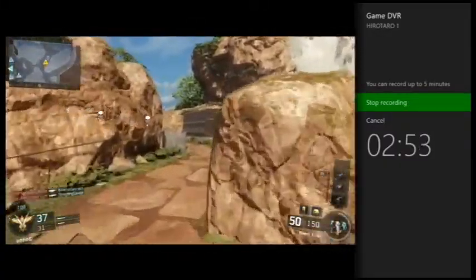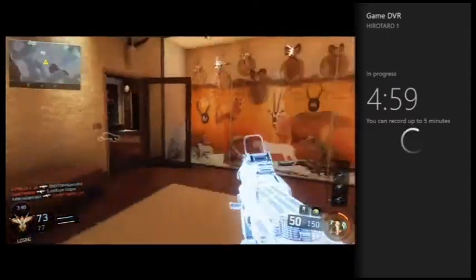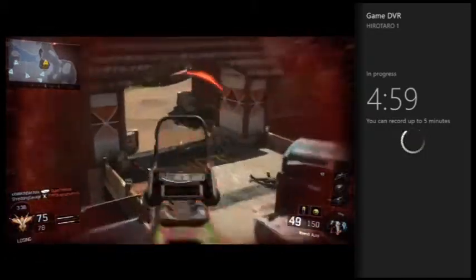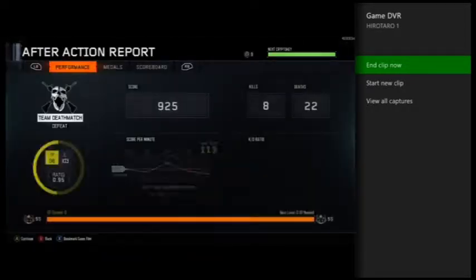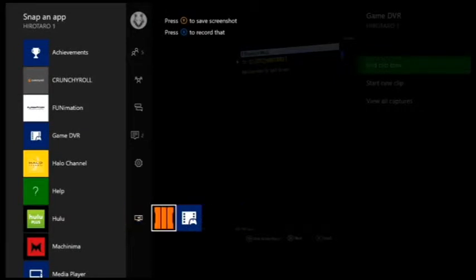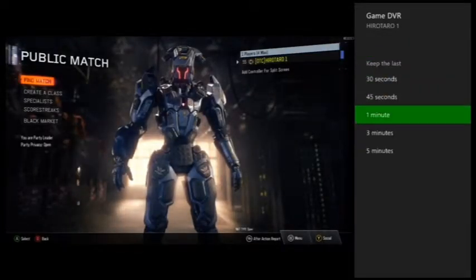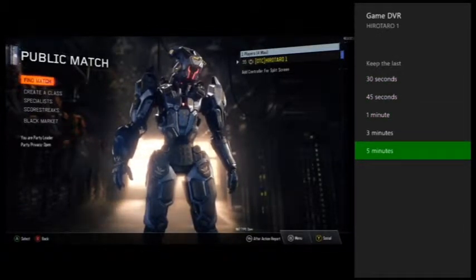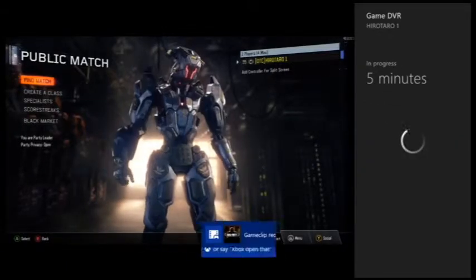We're going to go ahead and cut straight to the editing process. As you can see, the video is now done recording. It's going to take a bit for it to actually finish. By the time I finish this match it'll probably be done recording. And we're back — once it's done it will say Game Clip Recorded. You get the options once again: End Clip Now, Start New Clip, View All Captures. We go over to the session, go to End Clip Now, and it'll ask if you want to keep the last 30, 45 minutes, 3 minutes, or the entire 5 minutes. For the sake of this video, we're going to keep the entirety of the video that we recorded just now.